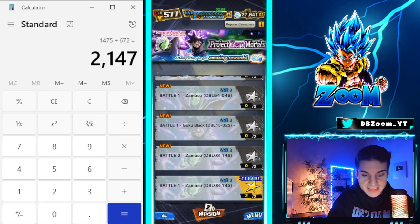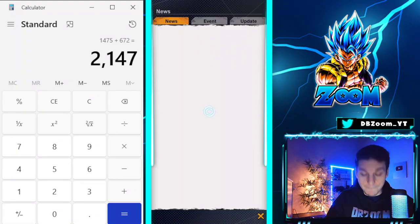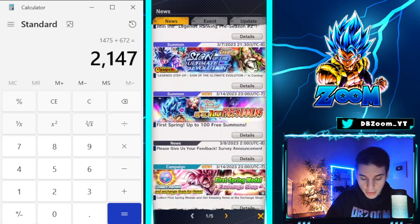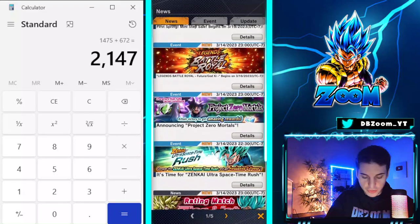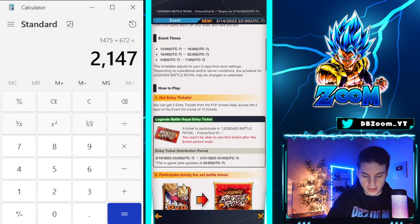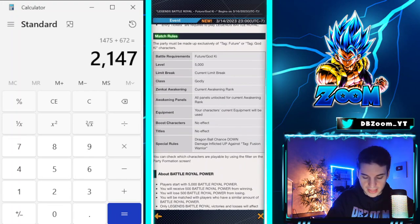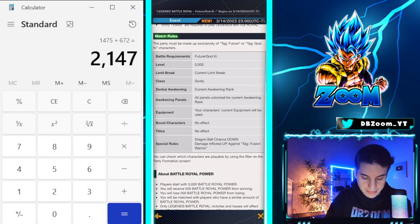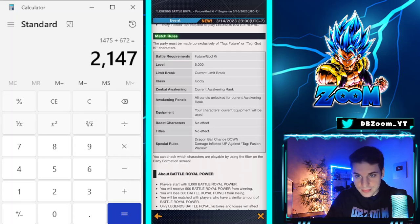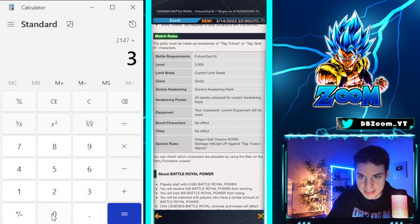Tomorrow night we're also getting the brand new Battle Royale. It's going to feature Future and God Ki, with Dragon Ball Chance Down and Damage Against Fusion Warrior as the special rules — so Super Saiyan God Gogeta is going to be taking extra damage here. This Battle Royale will add 300 crystals, putting us at 2,447.